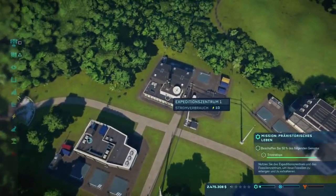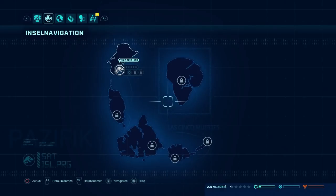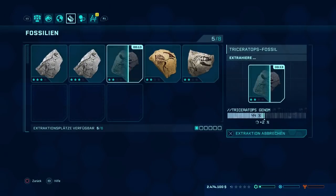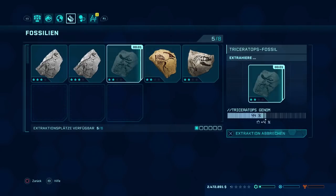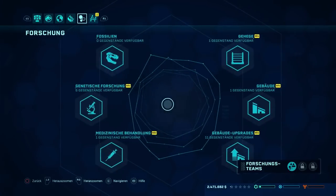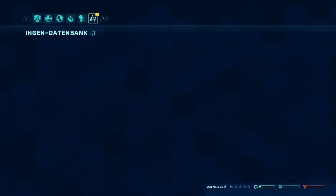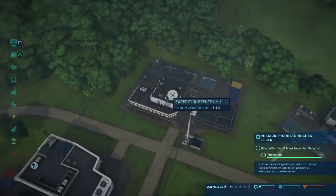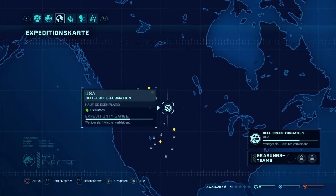Dauert 33 Sekunden – lass mal machen. Steht immer noch zwei Minuten verbleibend. Ich weiß nicht, ob das jetzt klug ist – nicht, dass ich jetzt hier alles extrahiere und dann kommt ein Auftrag 'extrahiere fünf' und wir stehen schon da. Das wäre ja eine dumme Sache. Deshalb müssen wir warten. Im Forschungszentrum können wir noch Sachen machen – Gehege, Gebäude, neue Sachen. Aber wohl oder übel müssen wir hier warten. Das Expeditionsteam hat weniger als eine Minute.